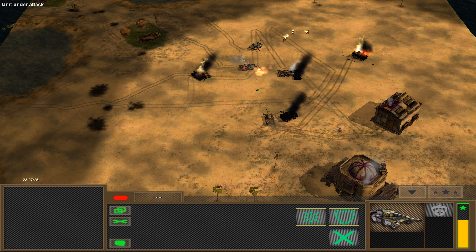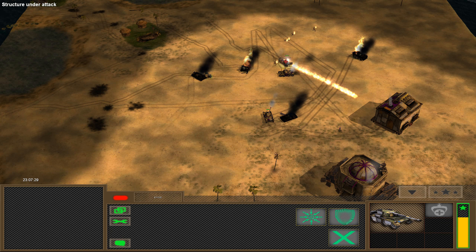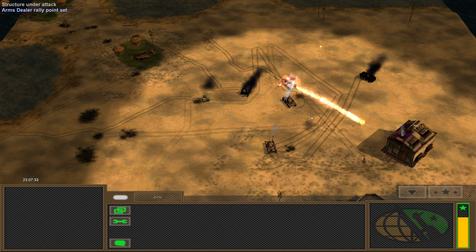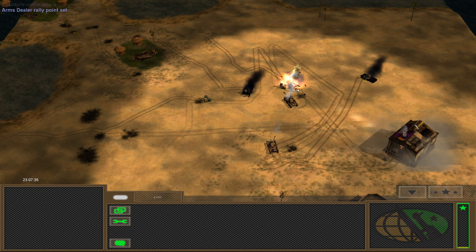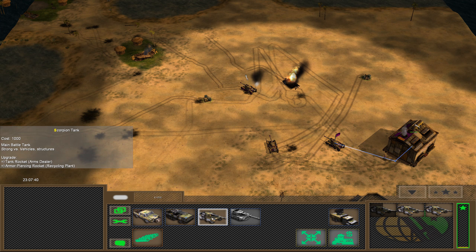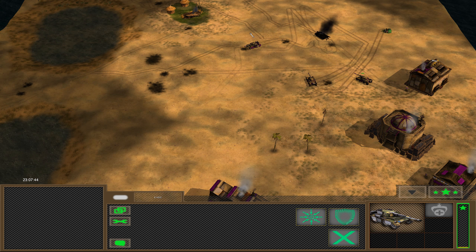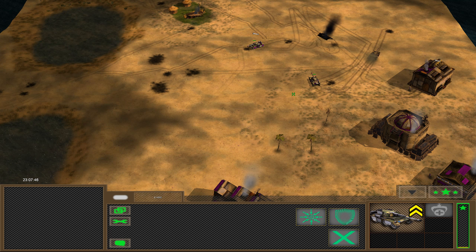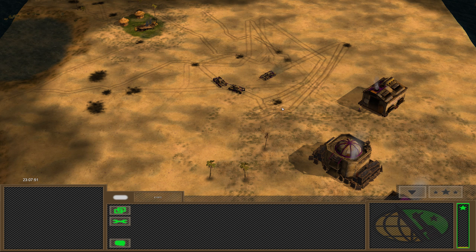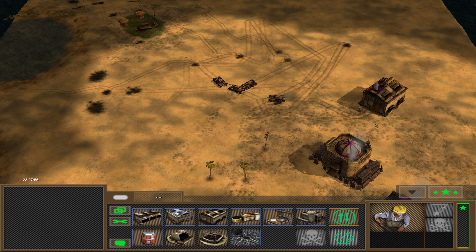At least thank you for taking on those Stealth guys — I guess that's something. Don't take out my Arms Factory, you little troll. I should be able to hold that line here. Maybe you don't, because it's now gone. Yeah, I think I need a mobile tank defense. I'm not going to get anywhere here with these defenses.